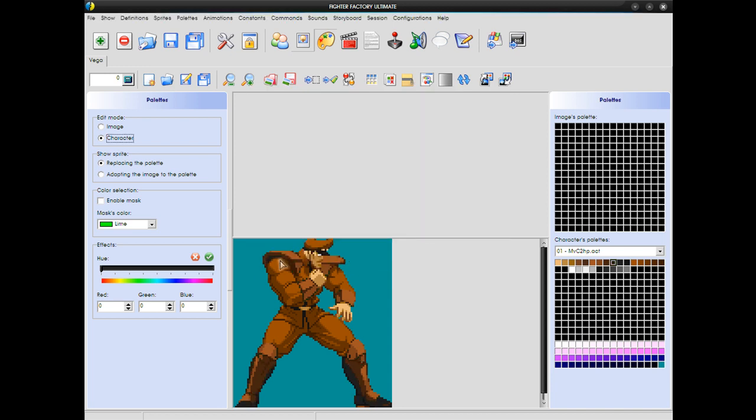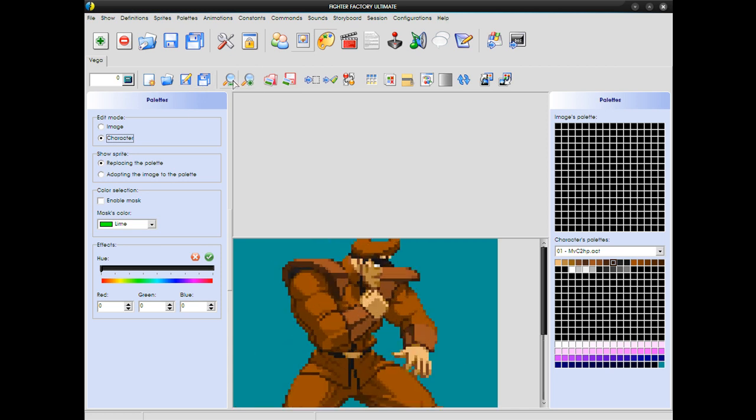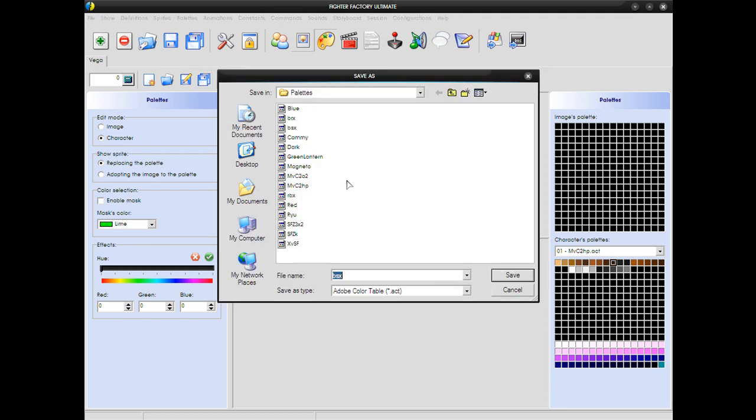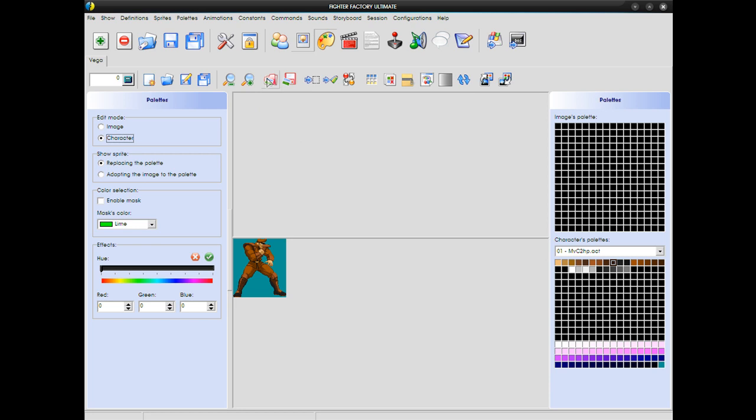Alright, so now I am finished, and I'm going to zoom back out. Alright, so here you have your palette finished, and now you want to save your palette as a different file, of course. So you go to click your save as button, and then name your palette. Then to view your palettes on your sprites, so you can make sure you have everything right and accounted for.